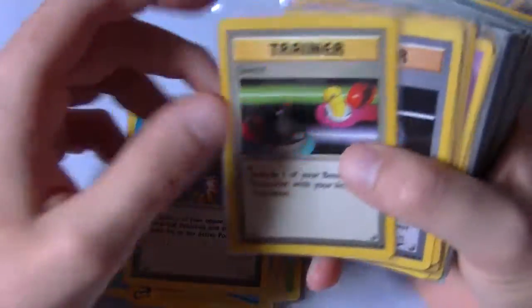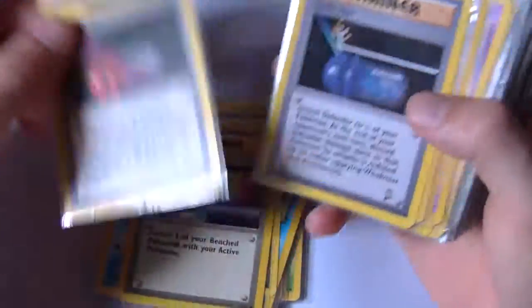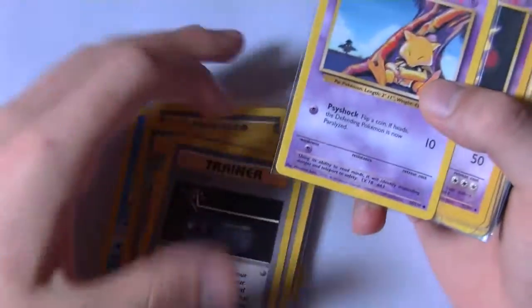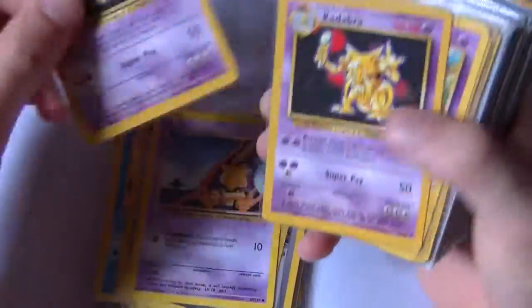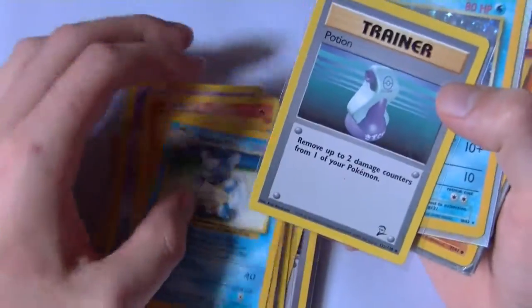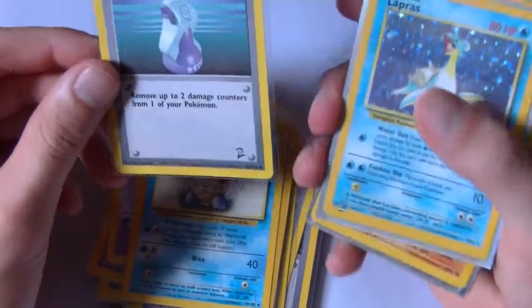Oh, and some Trainer cards: Gust of Wind, Switch, Plus Power, Defender. Then there's Abra, Kadabra, another Kadabra, another Abra, Drowzee, Charmander, Recycle, another Wartortle. Yeah, I'm going to have to go through and organize these.